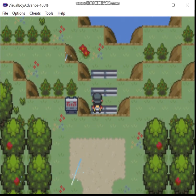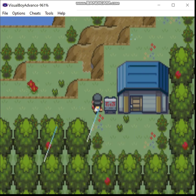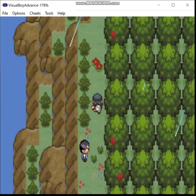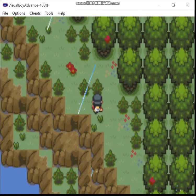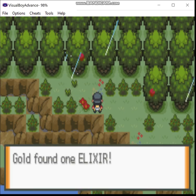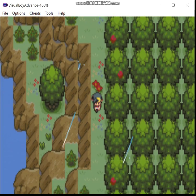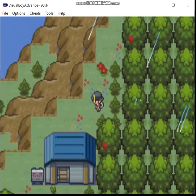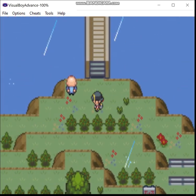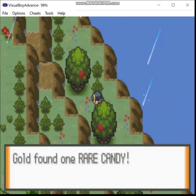Now here we are at the Lake of Rage proper. Lance's sprite probably disappeared — it's a placeholder sprite. There's a guy over here you can show a big Magikarp to; I think he gives you something but I never really bothered. Supposedly the Magikarp in the Lake of Rage were going to be bigger, but in the original Gold and Silver it was actually bugged so they were smaller. This hack actually fixed that. We go over here and get a rare candy.